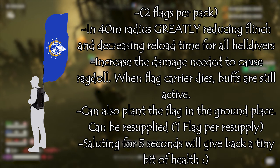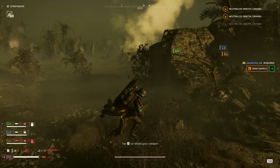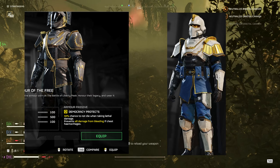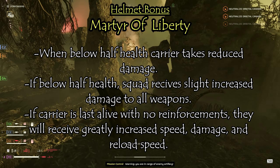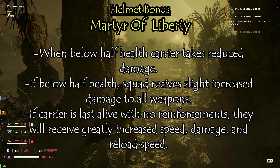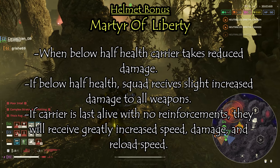A fun extra: saluting a planted flag for three seconds will give back a tiny bit of health. The set bonus is activated by any officer-type uniform or Democracy Protects chest piece armor sets. It's called Martyr of Liberty and reads: when below half health, the carrier takes reduced damage as long as they're in range of the flag. If the carrier is below half health and within range of the flag, all teammates receive a slight increase in damage to all weapons. If the carrier is the last alive with no reinforcements, they receive increased speed, damage, and rebuild speed — basically becoming a juggernaut that's very hard to kill.